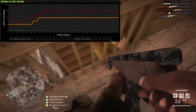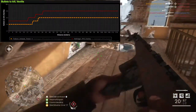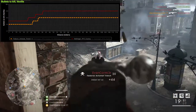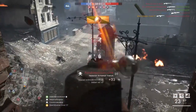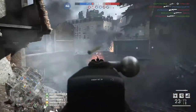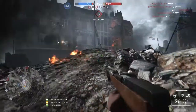Another important stat to look at is bullets to kill. Again we have the same colours for each gun, and as you can see the Fedorov is always at one bullet less than the Hellriegel, which explains the similarities in time to kill. The Fedorov also has higher minimum and maximum damage at 28 and 19 respectively, compared to the Hellriegel's 23 and 13.5. But what is most important with any of the guns in Battlefield 1 is how you use the weapon and how it feels.